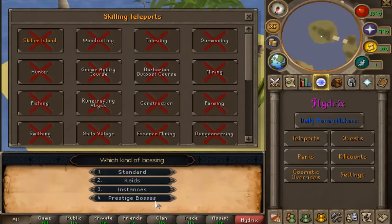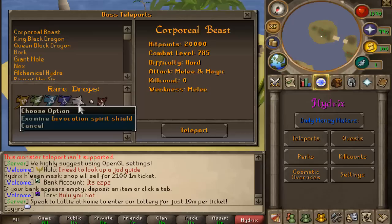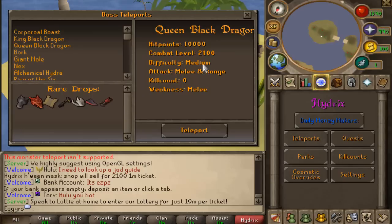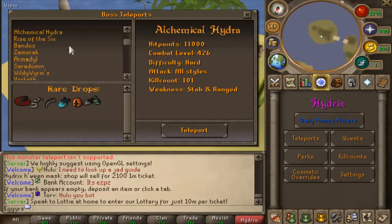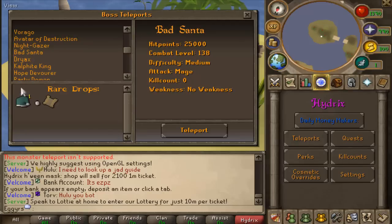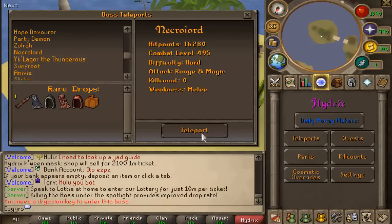We're going to take a look at the bossing. There are four different types of bossing: Standard, Raids, Instances, and Prestige Bossing. Looking at Standard — tell me that is not a clean interface. Every single boss tells you anything about the boss itself and gives you all the rare drops. For example, on Corporeal Beast you have the Invocation Spirit Shield, the Adept Spirit Shield, and the Succubus Spirit Shield. They also have custom bosses such as the Demi-God Trio, the Alchemical Hydra, the Avatar of Destruction where you get the Brutal Whip, the Nightgazer, Bad Santa, Dryaxe, Hope Devourer, Zorah, and Necrolord. There are a lot of different custom bosses.